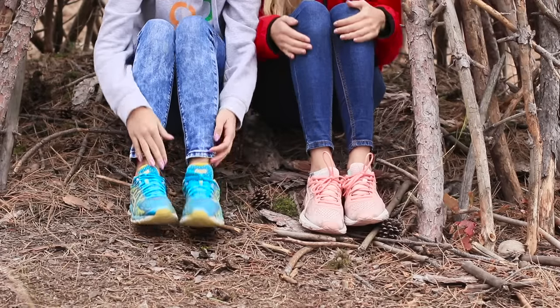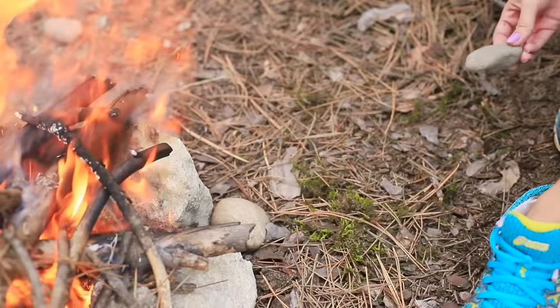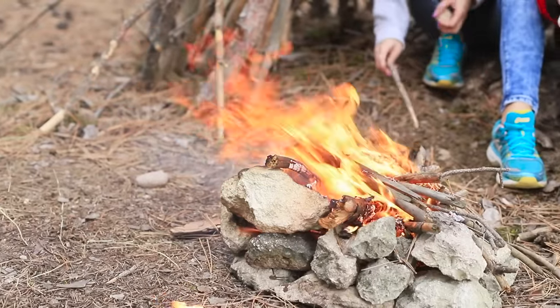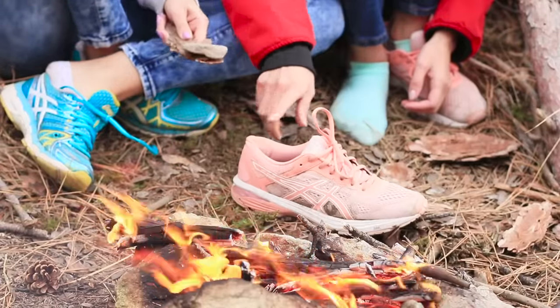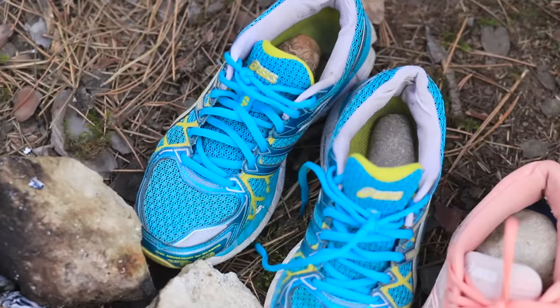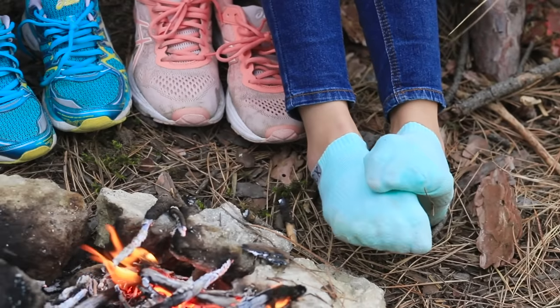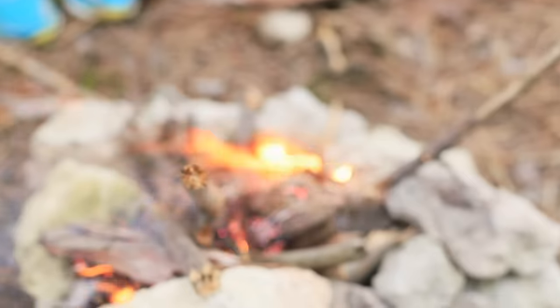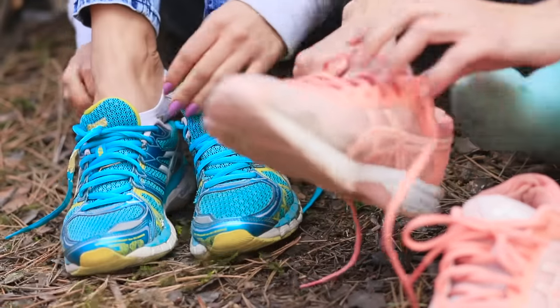Now we need to take care of the wet sneakers! Make a fire in front of the hut. Place the stones in the fire. When the stones get hot, put them into your sneakers — this way they will dry much faster! By the way, you can use pinecones as fuel for the fire! And the sneakers are already very dry!